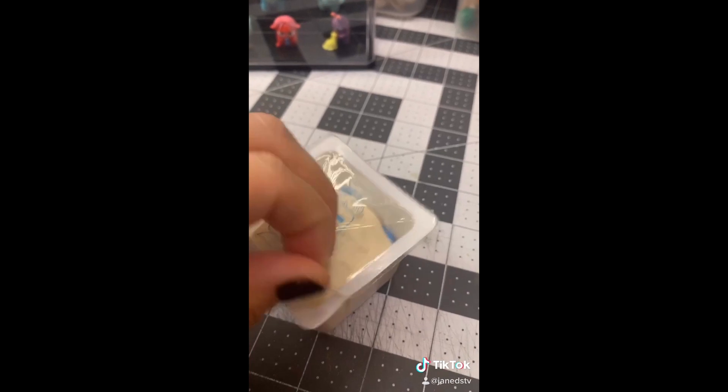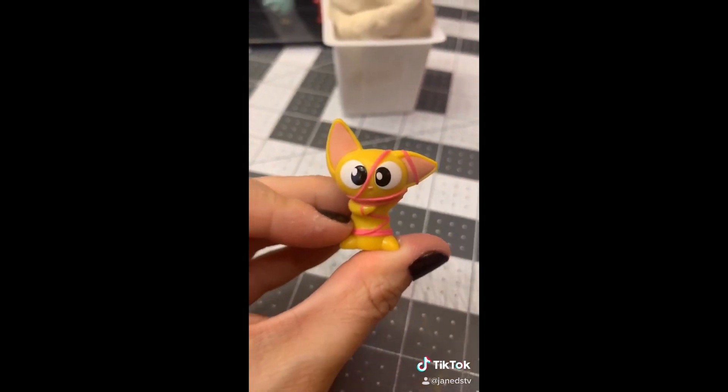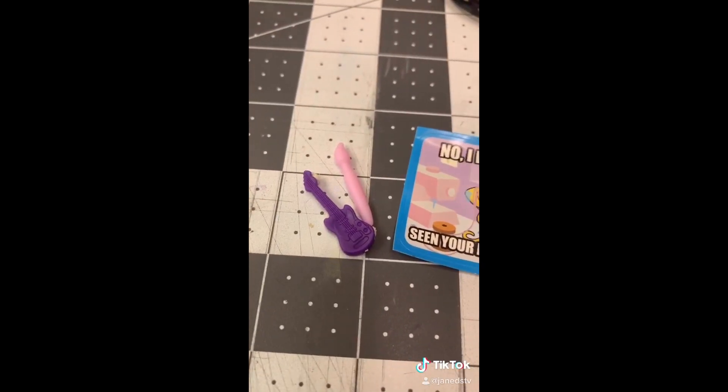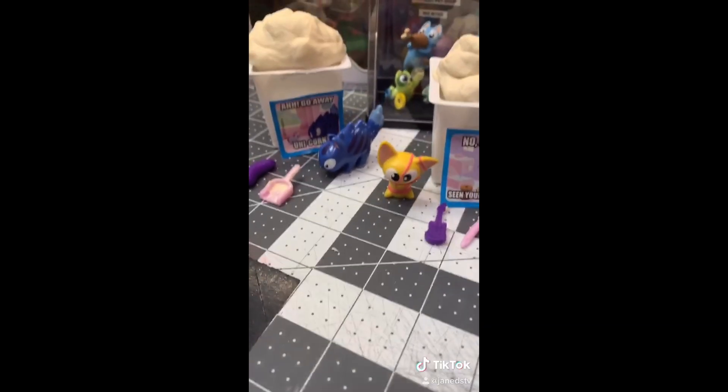Number two — another white dough. Hopefully it's not a duplicate. We have... oh my gosh, it's so cute. This is Thimble, and Thimble comes with a knitting set and a guitar and a paintbrush. I'm so happy we got two brand new ones. Yay!